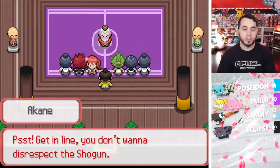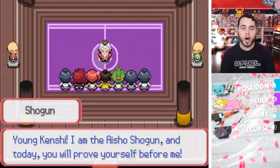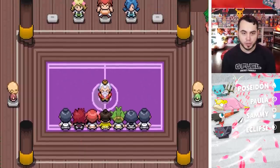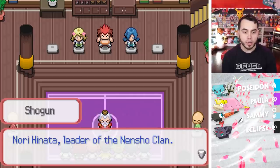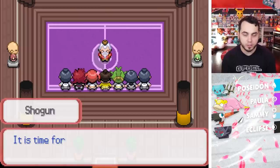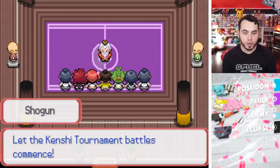Here is Shogun's Tower. Akane says, 'Psst, get in line — you don't want to disrespect the Shogun.' 'Young Kenshi, I am the Aisho Shogun, and today you will prove yourself before me. Here with me I have the three major clan leaders: Harumi Kohana, leader of the Komore Clan; Nori Hinata, leader of the Nensho Clan; and Mai Hitomu, leader of the Shimizu Clan. It is time for you all to shine brighter than the Royal Samurai's Katana. Let the Kenshi tournament battles commence!'